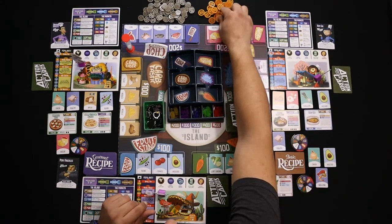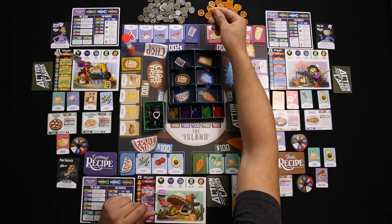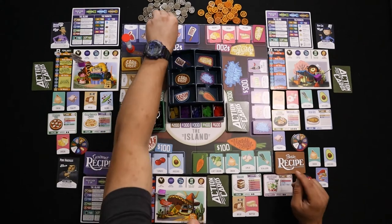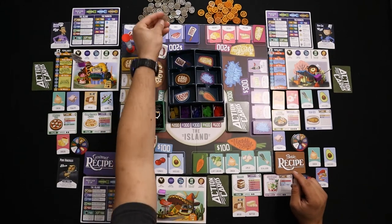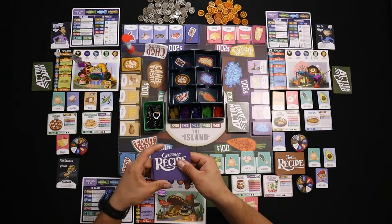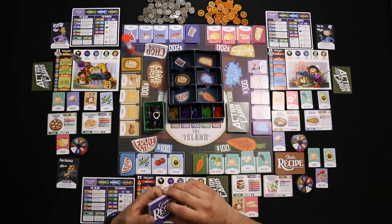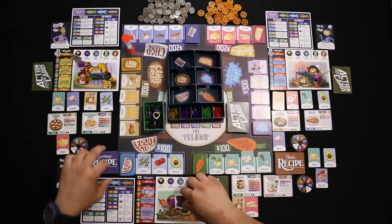Then take the money tokens and place them in reach of all players, next to the board. We have the $300 tokens and the $100 tokens. You want to separate the gourmet and basic recipes, shuffle those, and then put those next to the board as well.